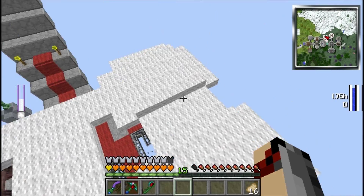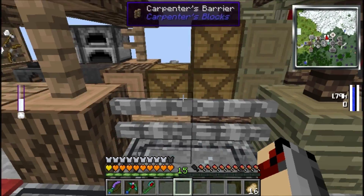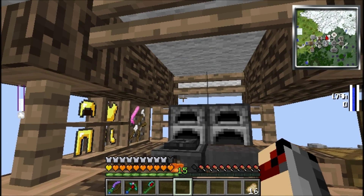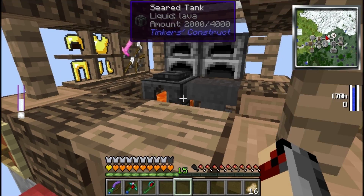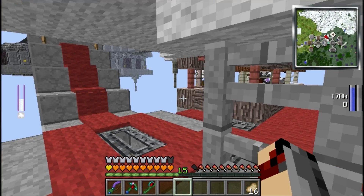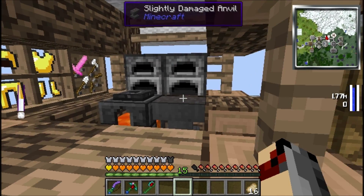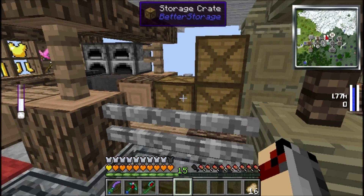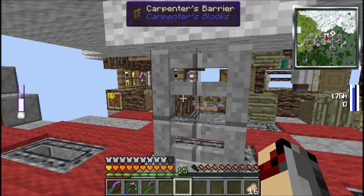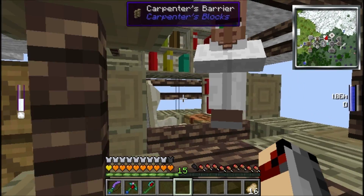Now we're going to go back down and I'm going to show you this little walkway. This walkway is inspired by Etho and his walkways — I can't remember what mod pack it was, but it looks fairly nice. The outside is kind of more square and then on the inside it's more rounded and precise, and I thought that looked pretty nice. Once you come up from right here it looks really nice. These crates are acting buggy — if I click on them they'll actually crash my game, so I'm not going to do that.